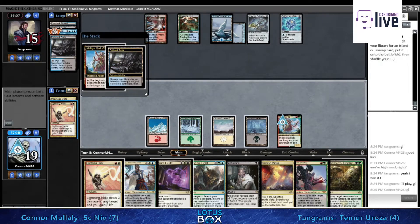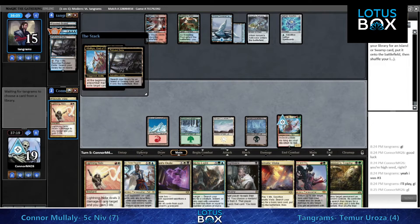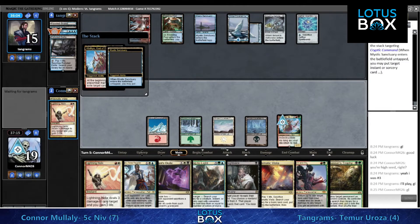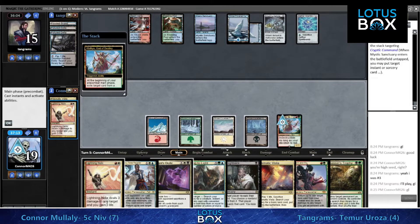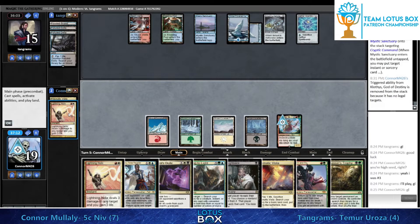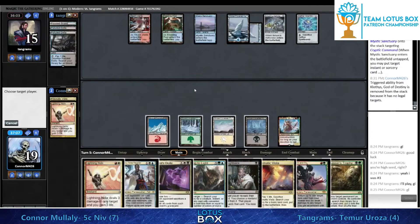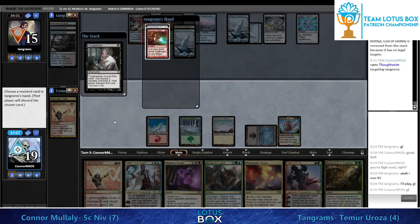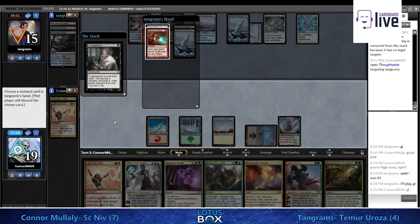Klothys is going to target Cryptic Command. I think we're going to see something in response - Mystic Sanctuary is going to try to put the Cryptic on top. I don't think that's worth a Kaya's Guile. It's mostly countering the Klothys ability. Cryptic Command is good, but Tangrams probably just has another one in hand.